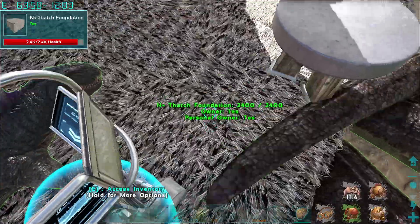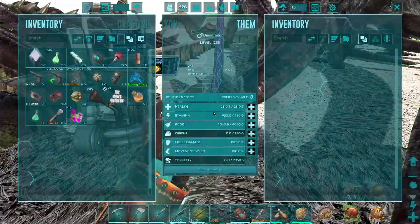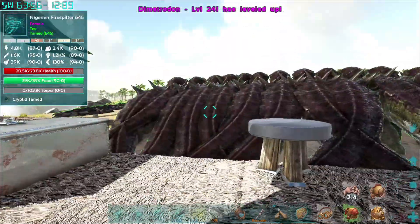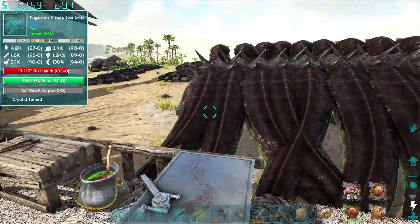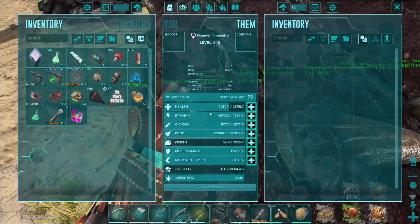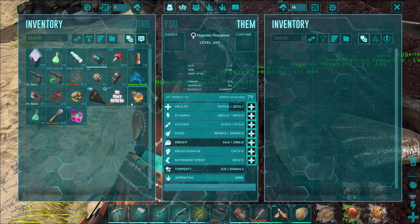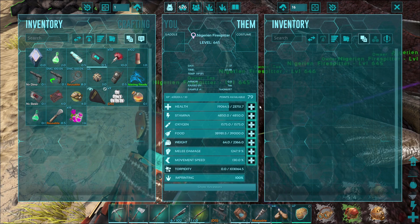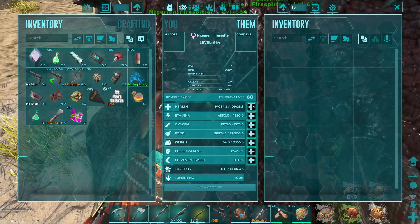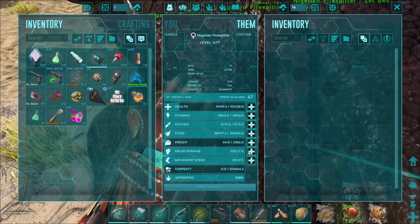I like how it organizes them all by level. There we go. You just get eight more levels — almost nine. How many levels did you guys end up with? 79 levels. Damn. So let's get you up to say 100k health, and then we're just going to stat dump the rest into melee damage.